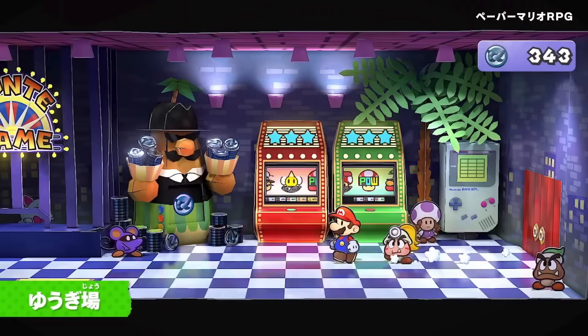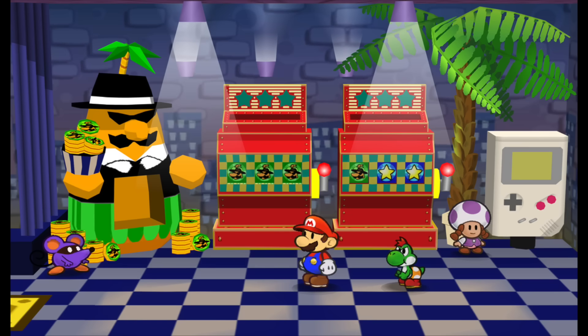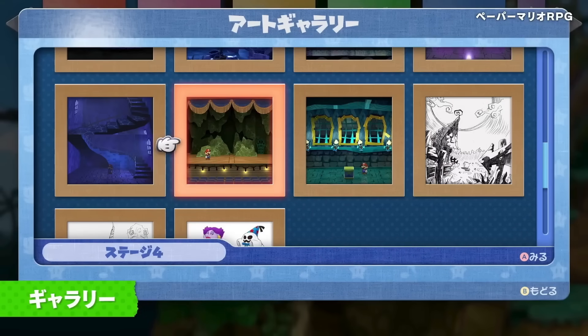You can also see the Pianta Parlor and the slot machines — all those mini-games are back again. But the slot machines seem to be a little bit different; they're not like normal slot machines. They're more based off of the mini-games from Mario Bros. 3, where you match the picture with the pieces, which is a little different.